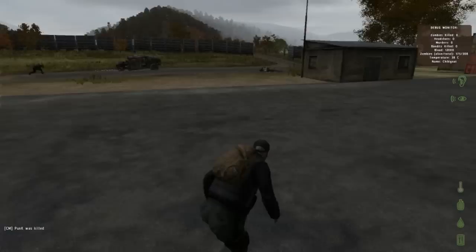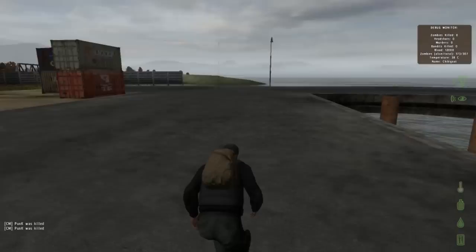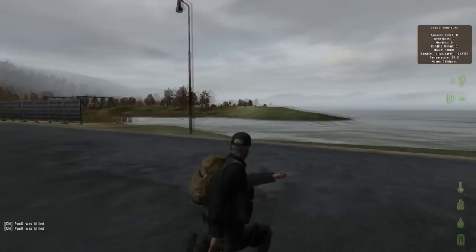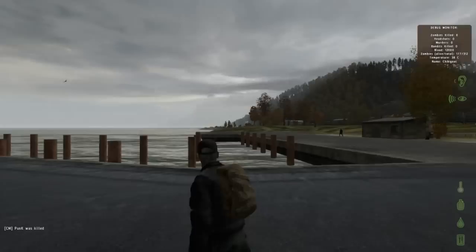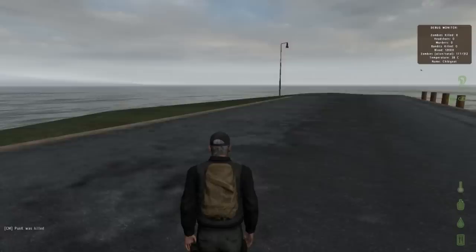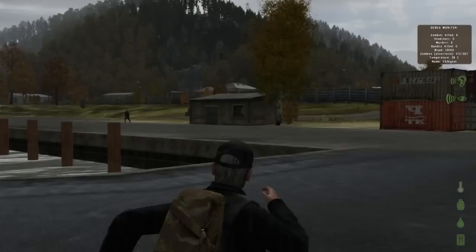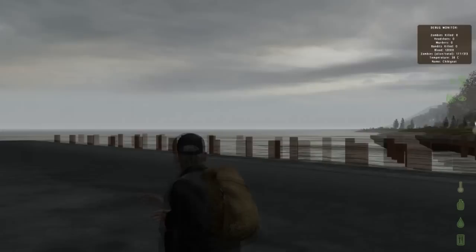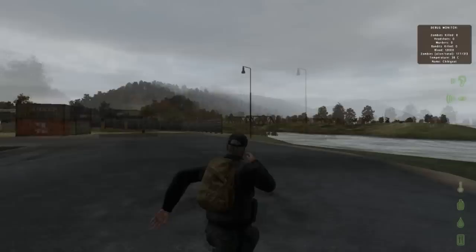I didn't finish going over the HUD items. In the bottom right, from top to bottom: temperature, water/thirst, blood, and food. The water and food will naturally go down, turning orange then red, then flashing red, and eventually you'll start bleeding slowly from starvation or thirst. I'm in the rain right now so my temperature is at 38 and going down. If it gets too low — below 30 or so — you'd need antibiotics, which are super rare. There's also a bug where relogging removes the cold.